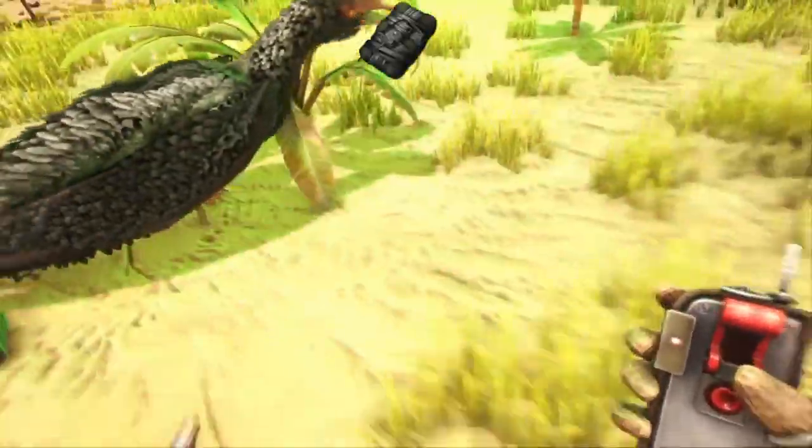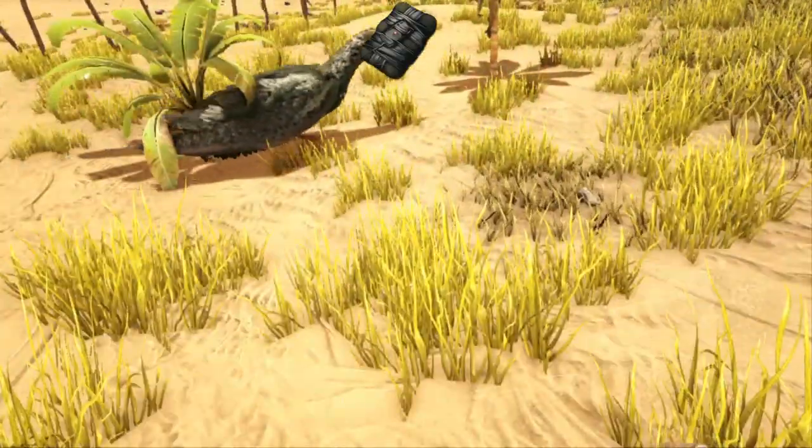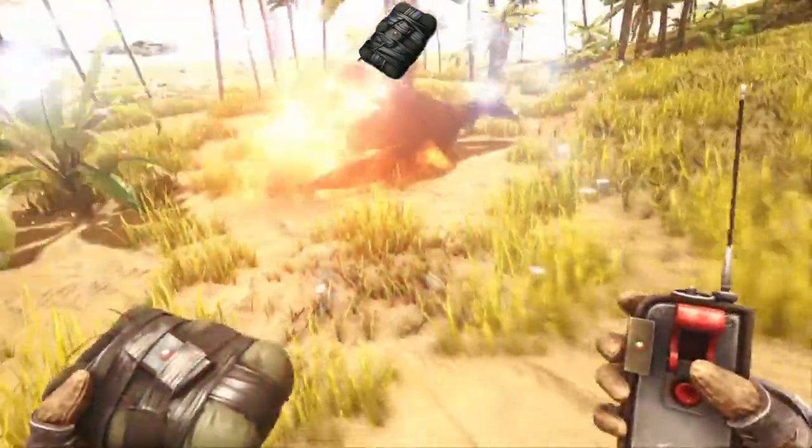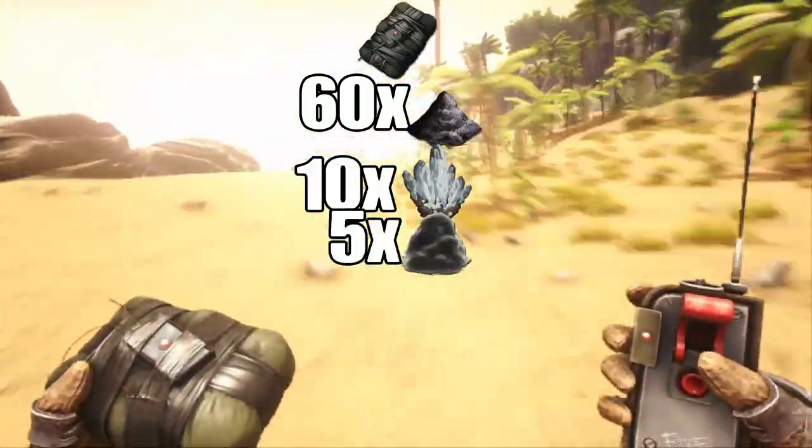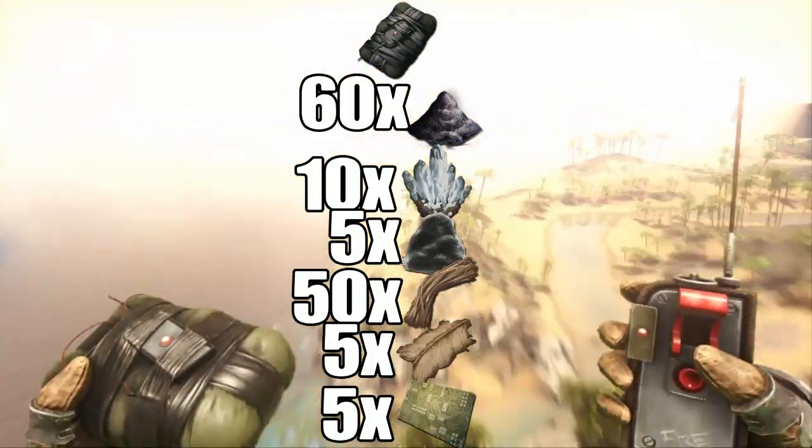Now you gotta make the actual charges. We'll get into the damages in just a second, but first, to make one it's gonna cost you 60 gunpowder, 10 crystal, 5 paste, 50 fiber, 5 hide, 5 polymer, and 5 electronics.